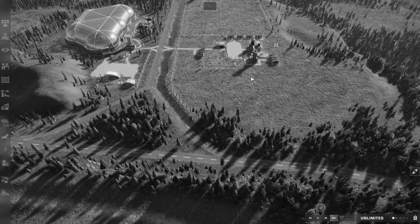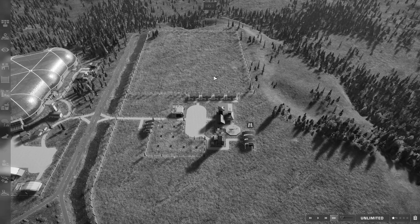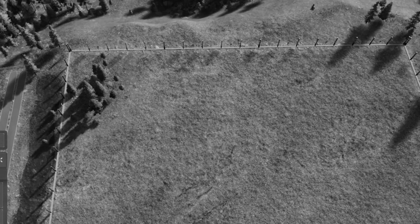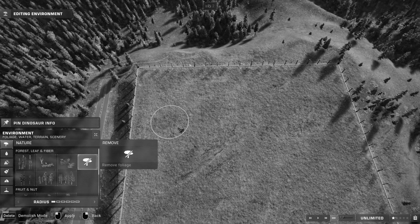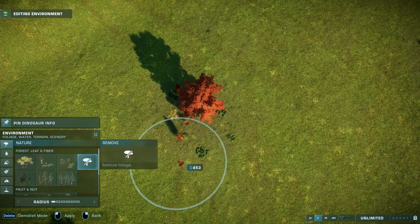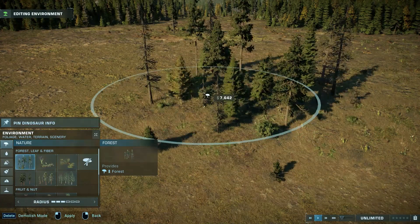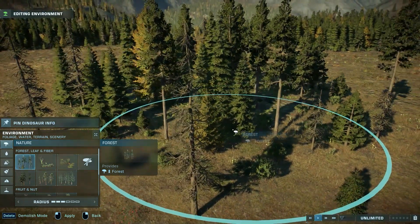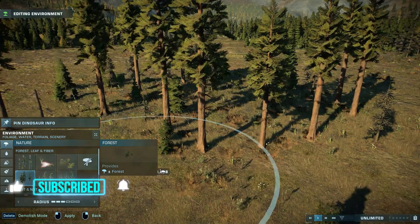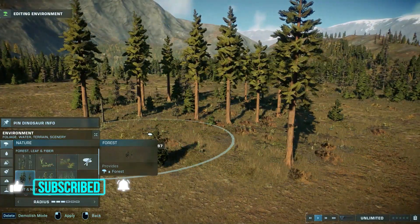As long as Jurassic World Evolution 2 does not have individually placeable trees, I will be so freaking annoying. I'm gonna mention it every single video. We need — and I do truly mean need — the individually placeable trees. And oh, happy days! I can stop complaining now. They're coming back, baby! The individually placeable trees are very much needed for making beautiful parks, and for more precision while decorating our exhibits.